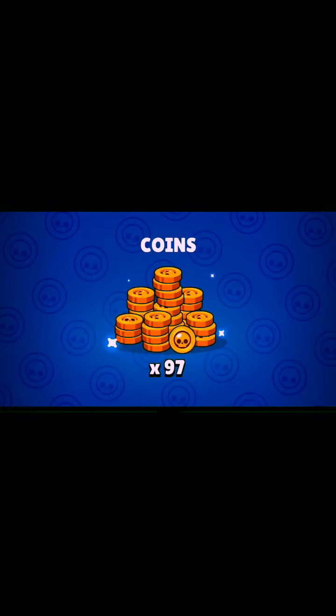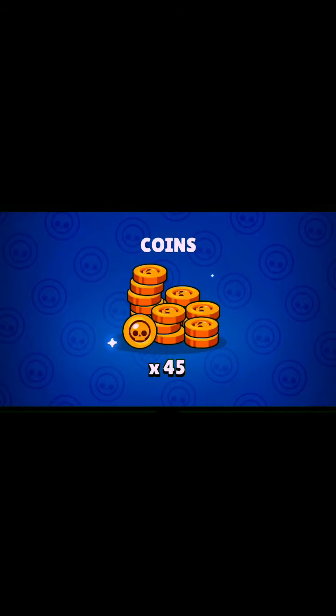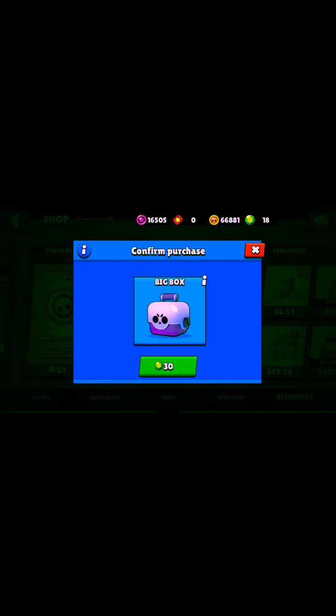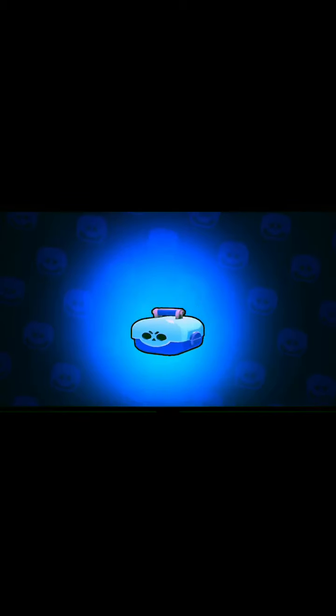So far doesn't seem too lucky. Let's see if Sprout came out — okay, I guess it did come out okay. Let's continue the box opening. Look at all those coins! This account is already maxed, I don't need coins, but it keeps giving me a bunch of useless coins. Got gems — it's been a while. Let me check the percentage: 0.2615% chance of getting Sprout. Not bad. Still have 300 boxes left, maybe I'll check the percentage again when it reaches 250.